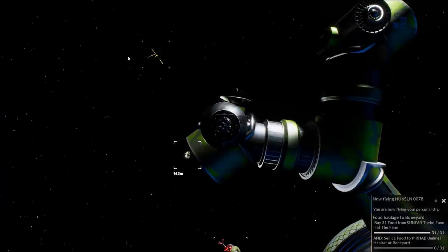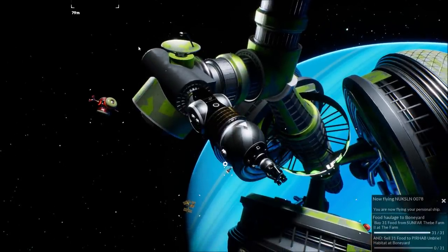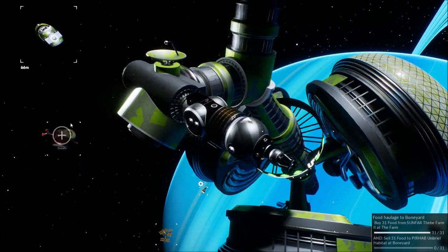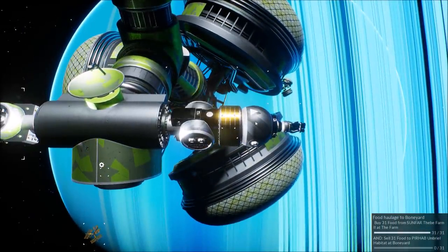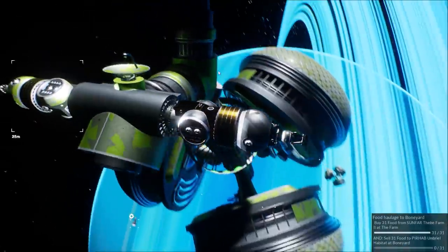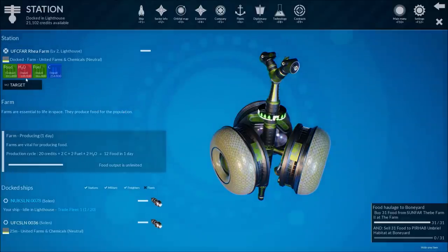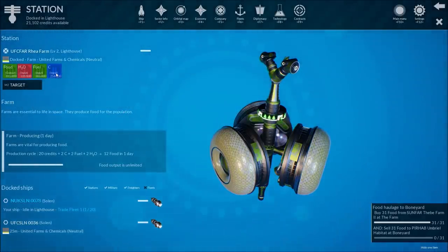Let's go ahead and try it out. I'm going to load my game that I'm already in because it takes a little while to get going. I was expecting to just pop in here and start building ships and stations, but it takes a long time to get there and there's actually a lot more going on here than I thought at first. So let me just start where I am. There's a ship coming in to dock right now. I am this ship right here, this peanut thing. I'm docked at this station, the Rhea Farm. They have food they're selling, they want oxygen, fuel, and carbon.